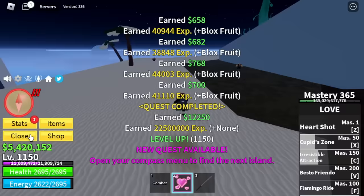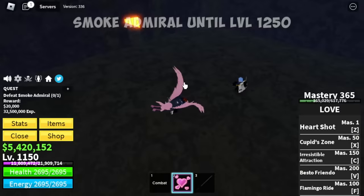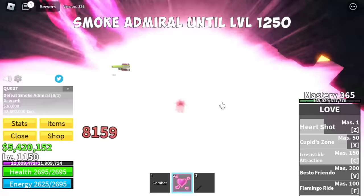Here are the stats again — Max Blocks Fruit, Melee and Defense 500. Next up, Hot and Cold. Our target here is my favorite boss in the second sea, the Smoke Admiral. We're going to grind here until level 1250, because he's so easy to defeat. That is why we're going to do server hop here.